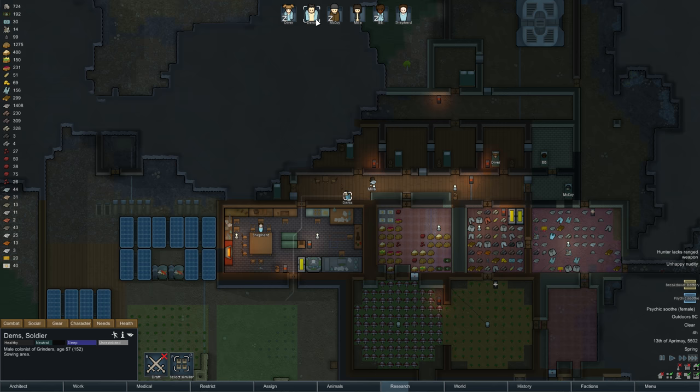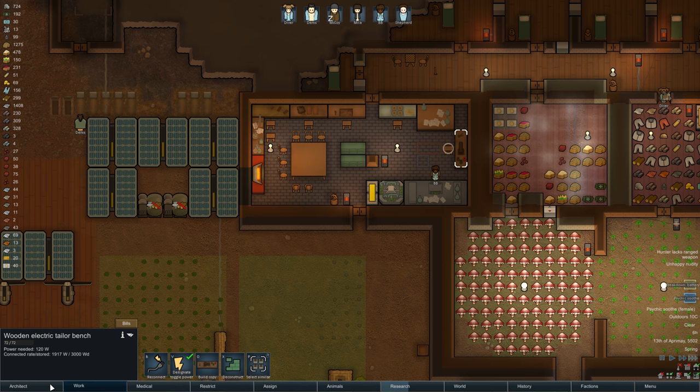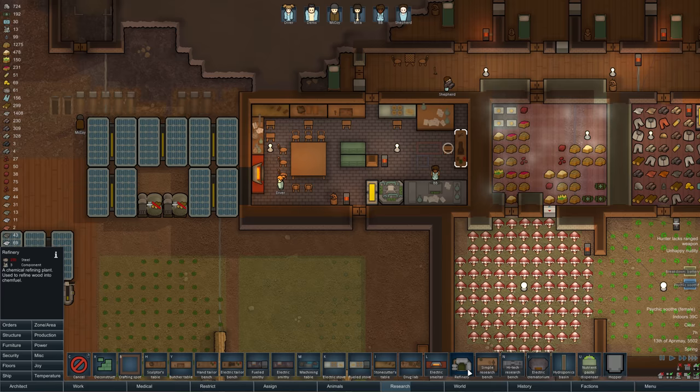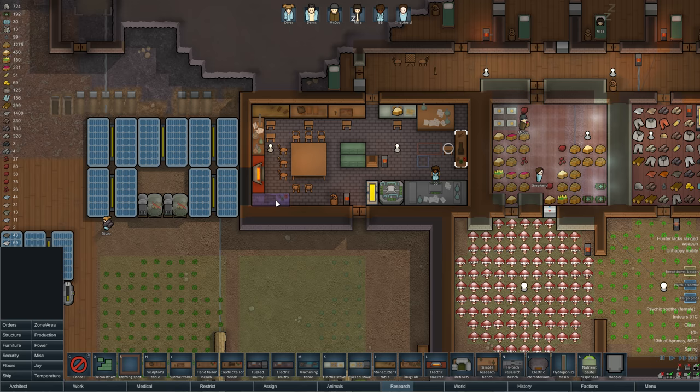The component assembly bench itself requires a ton of components — I think 20. What are they researching right now? Mortars. Oh what was that? Cargo pods. Marble blocks — sure, take that. Yeah I wanted to get the component assembly bench set up before we run out of components, because that's happened to me in the past and then the only way to get them is either deconstructing stuff or trading for them.